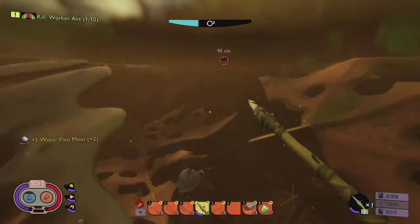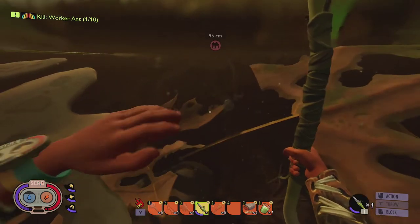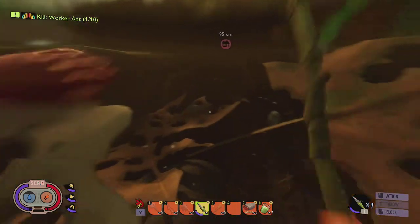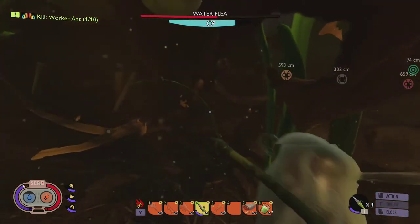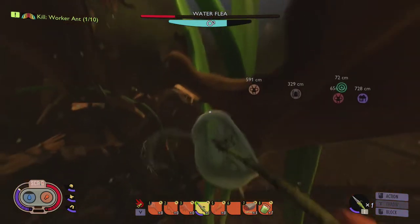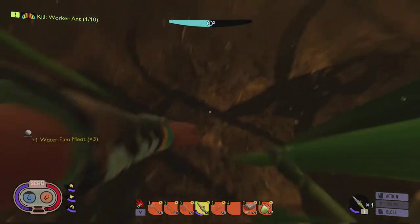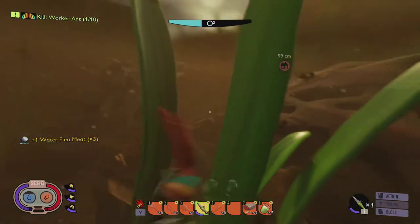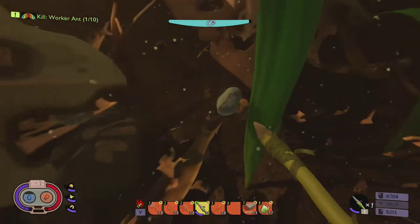It would be nice if we had a tier 2 spear to speed things up when it comes time to kill them, but I still have two there and one down there as well, so I'm just going to keep going. I know there's still two in the area — there's one right there — so I'm going to drop down again. There's both of them.